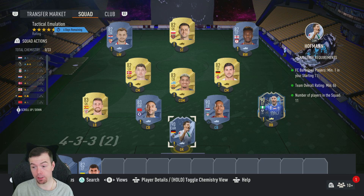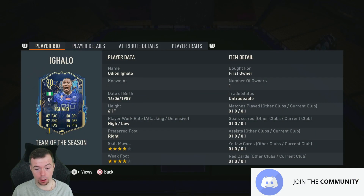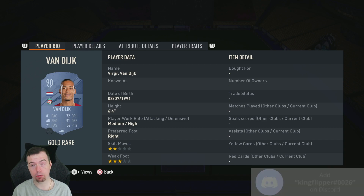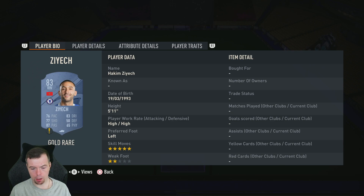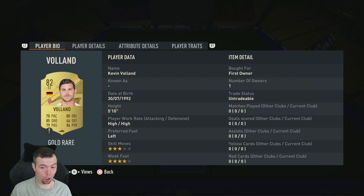Cheapest way I've done it is three 90s, three 83s, and five 82s with 11 players. I'll put Hoffmann, Igarlo, and Van Dijk in there — Van Dijk is one of the cheapest normal gold 90-rated players at around 23.5k. Check Futbin to see which ones are going cheapest as they fluctuate quite a bit. Your 83s are 2.5k — Ziyech, Simon, and Araujo as the Barca player. Your 82s are 1.1k.